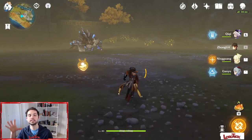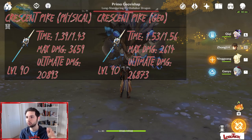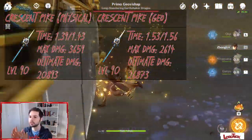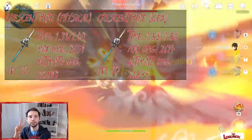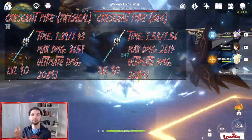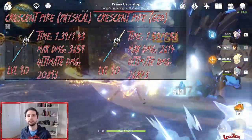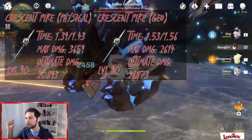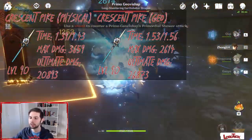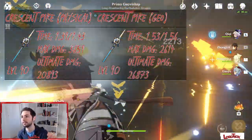The first weapon we're looking at is the Crescent Pike. Let's read the numbers together. Crescent Pike physical build: time 1:39 and 1:43 — I've done more than one trial and took the two best times. Maximum amount of damage with one hit: 3,659. Maximum ultimate damage with Zhongli: 20,883. With the Crescent Pike Geo build: time 1:53 and 1:56, maximum damage 2,614 — much lower — and ultimate damage 26,873.